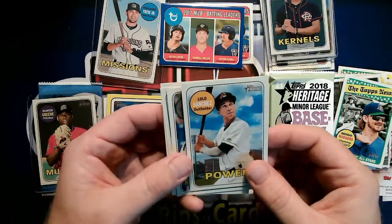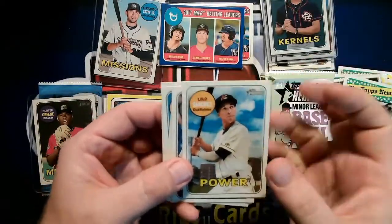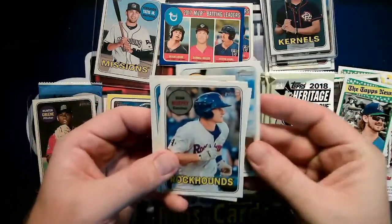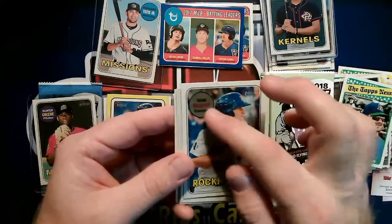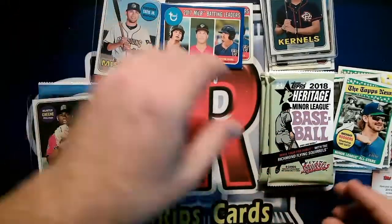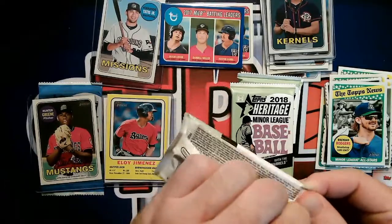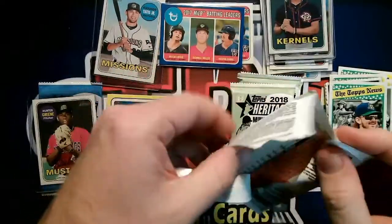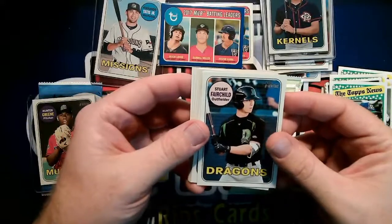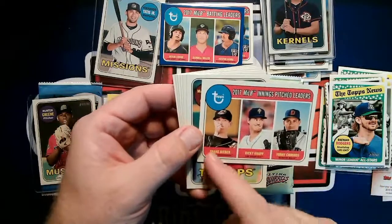Bo Burrows — Sea Wolves. Lolo Sanchez — Power. That picture has got to be some kind of photoshopped image — there's really no uniform and it looks weird. Sean Murphy — up with the A's, rookie this year. Still waiting for our relic — supposedly you get an autograph and a relic in each box. Would that be funny if it was in the very last pack? First pack had the autograph, and the relic is in the last.